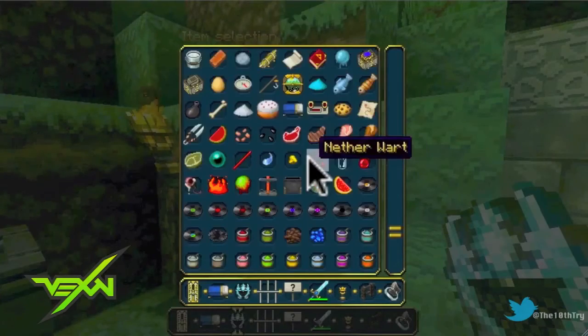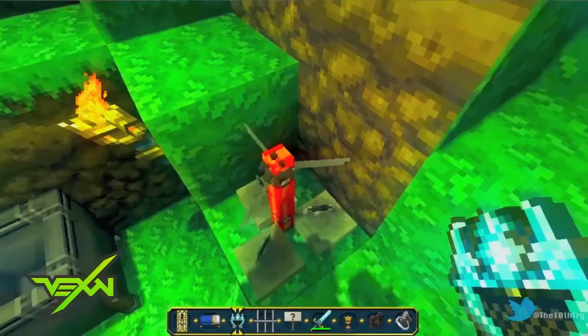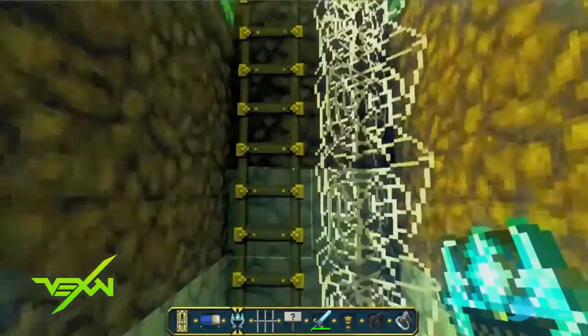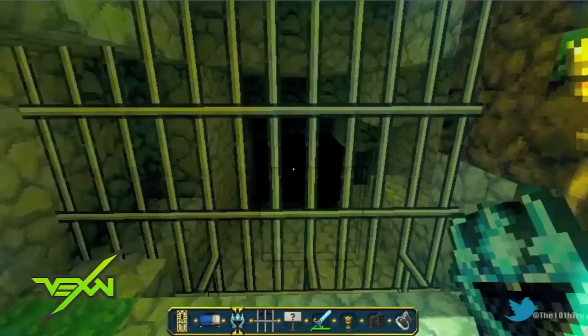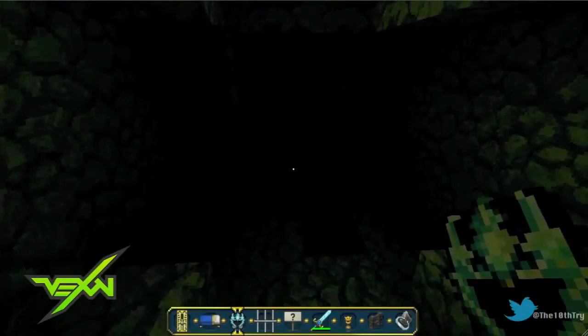This right here is called a brewing stand, but to me it kind of looks like a bong. I have some cobweb right there and a ladder — this is a little dungeon I made, let me just break into it.